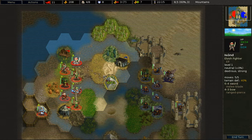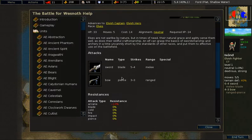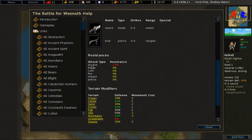The first unit that we will look at is the Elvish Fighter. The Elvish Fighter costs 14 gold, has 33 hit points by default, and does 20 damage on its melee attack and 12 damage on its ranged attack. All Elves share roughly the same resistances, meaning they have minus 10 arcane resistance, and the other resistances are default.